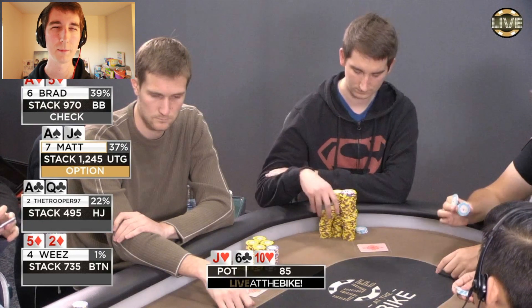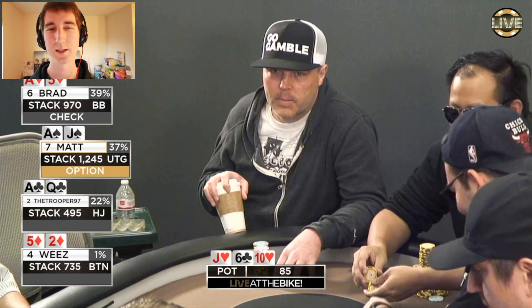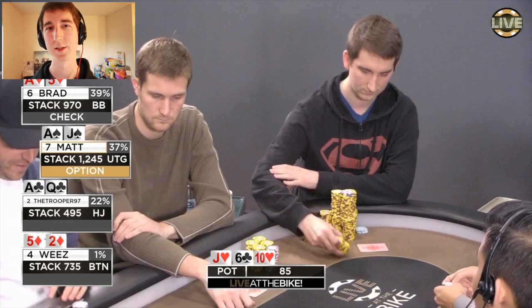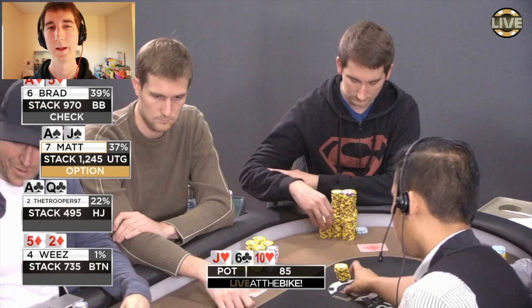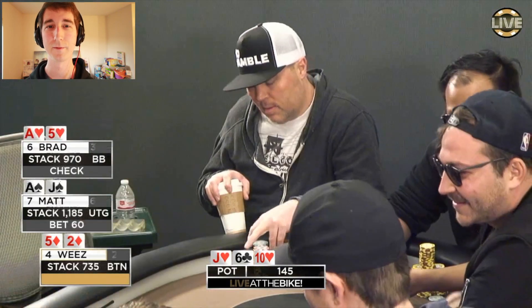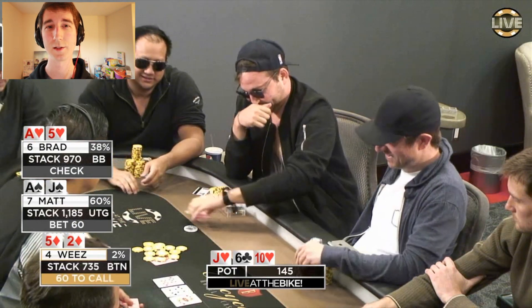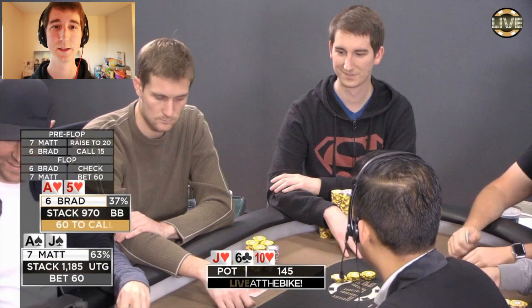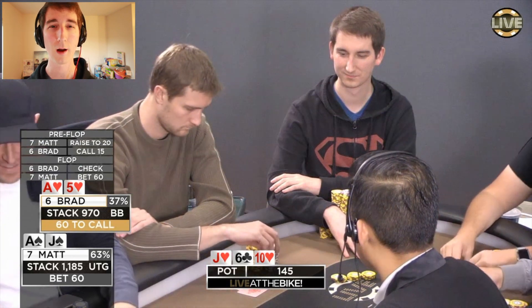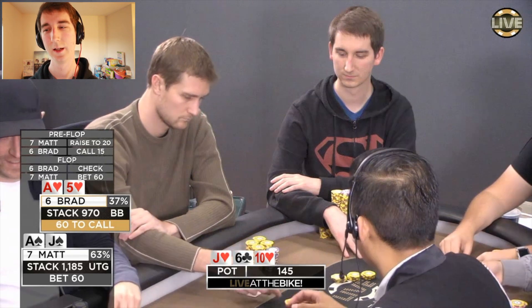Trooper insta-folds, which is probably okay multi-way, but I was a little surprised he didn't give it more thought. Wheeze obviously folds the five-high. Brad has a bit of a decision with the nut flush draw. I think I like his call here — as the pre-flop raiser facing three people, I probably won't have a super wide bluffing range, and in particular when Brad holds the nut flush himself he actually blocks most of my bluffs.